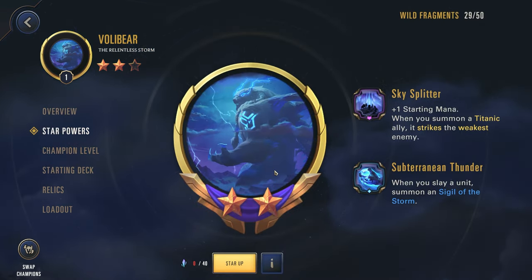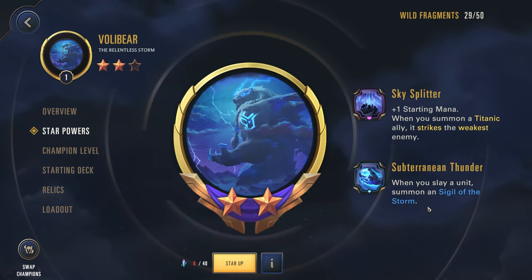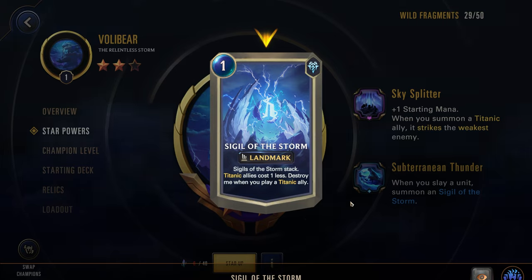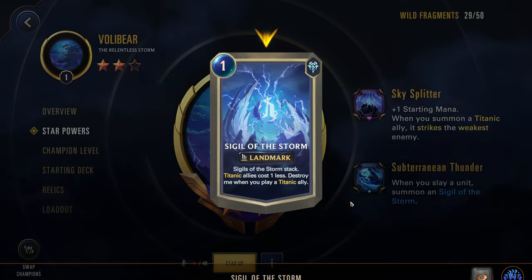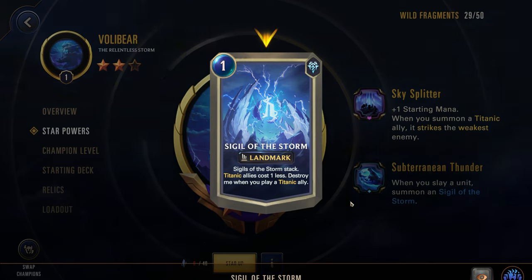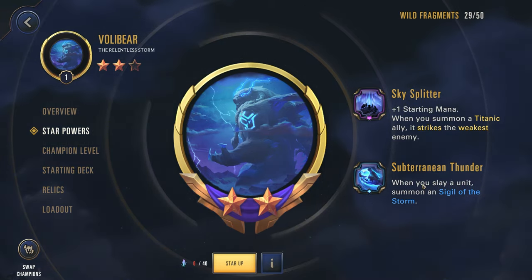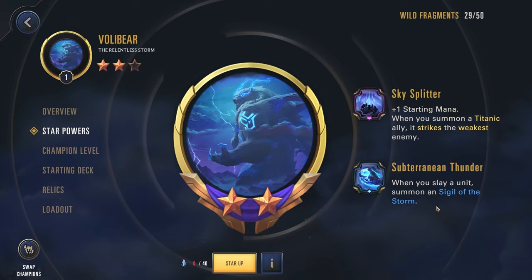So his first star power: when you slay a unit, summon a Sigil of the Storm. These stack up and reduce the cost of your Titanic allies by one. Titanic allies are any allies that have either eight power or eight health or higher. This applies to your own units too — not necessarily just enemy units — so when you kill a unit, you're summoning one of the Sigils of the Storm, which will help get your Volibear out a bit cheaper.